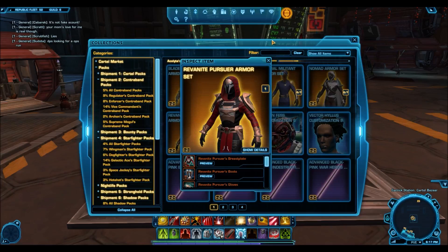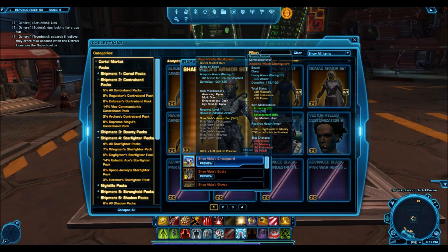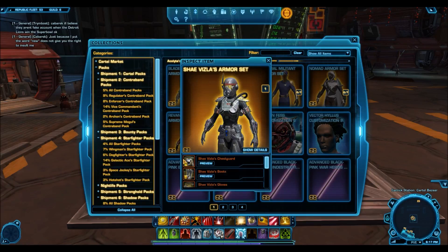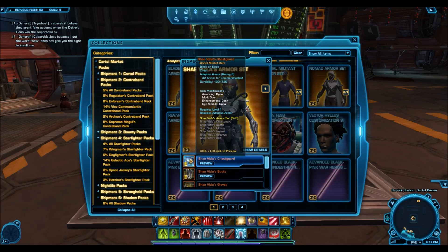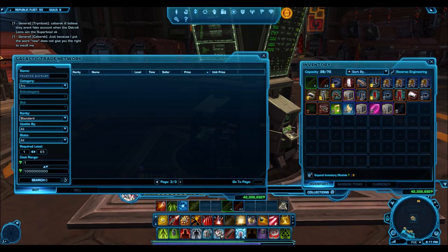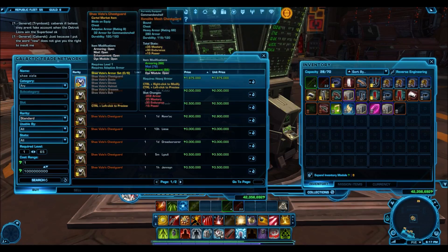I remember it going even lower than the Revan Knight Pursuer stuff — like 15,000 to 20,000 credits. Normally if you look at any gold armor set, the chest piece is the thing that's extremely rare with a lower RNG than the rest of the items — not a lot of people end up with the upper body armor from certain packs. However, this was extremely common and selling for 25,000 to 30,000 credits on the GTN. Look at the GTN now and you'll be lucky to find it for under a million credits. As you can see here — 1.9 million credits — and this was going for like 20,000 credits when it was first released.